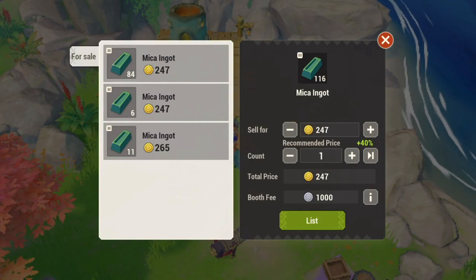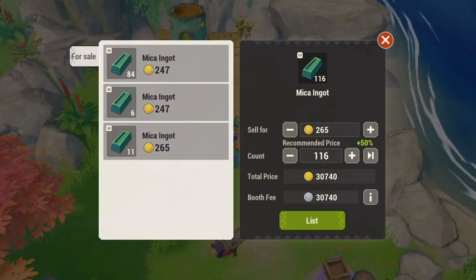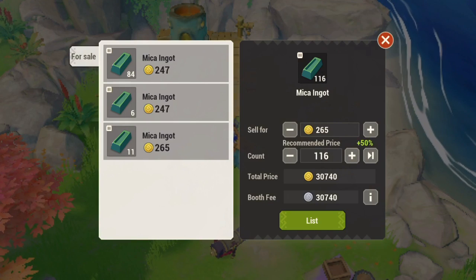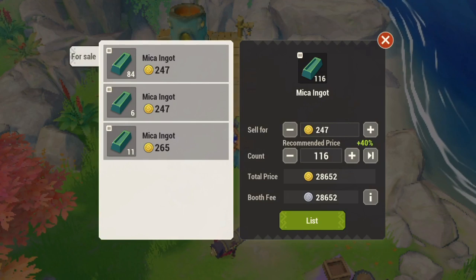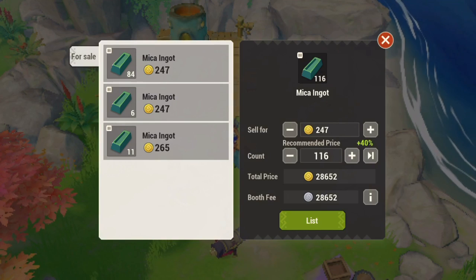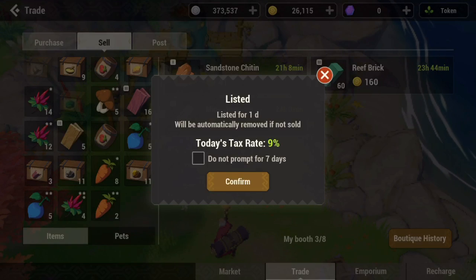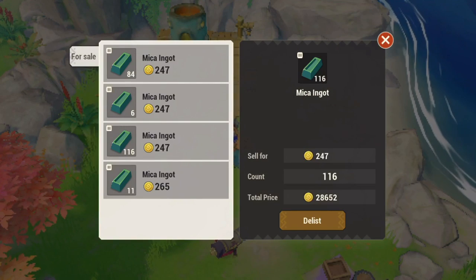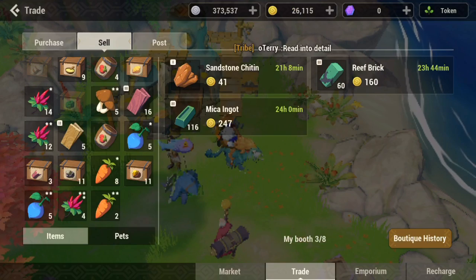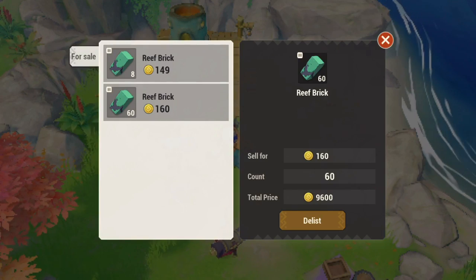As you guys can see right here, it's currently 247 coin which is pretty good — this is a plus 40 percent benefit. I'm not gonna be reducing the price. Please do not reduce the price; you're not helping the market, you're just trying to sell your stuff fast which is actually hurting the market. I'm gonna put it up there and we got mica ingots listed. Now we just have to wait for it to sell.